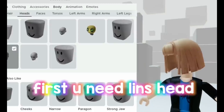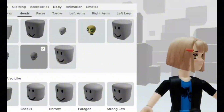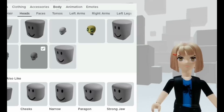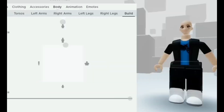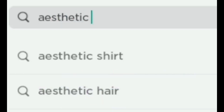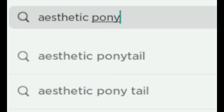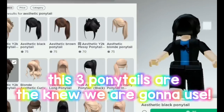First you need Lin's head — this one. You need to put on R6. You need to type what he types. These three ponytails are what we are gonna use.